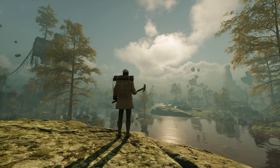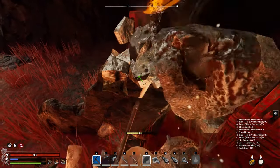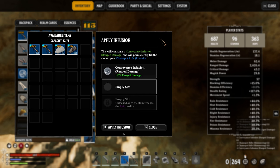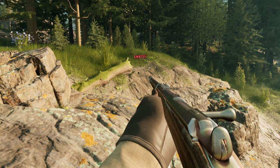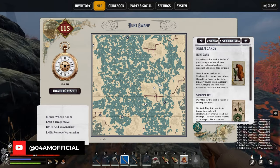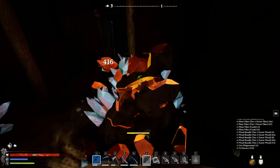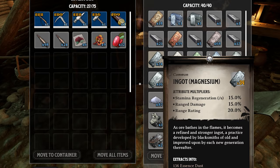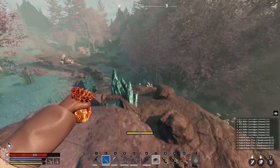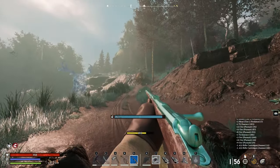The magical realms of Nightingale come with an abundance of resources, some unique to specific biomes while others are extremely rare or difficult to find. In my Ultimate Crafting Guide, I already shared the importance of using the right resources to craft yourself the best weapons, tools, and armor to maximize your damage output, increase survivability, and more. So what are we waiting for? Let's get farming.